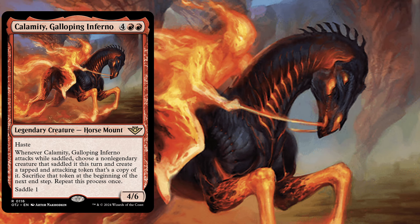Calamity has haste and whenever Calamity, Galloping Inferno attacks while saddled, choose a non-legendary creature that saddled it this turn and create a tapped and attacking token that's a copy of it. Sacrifice that token at the beginning of the next end step and repeat this process once. What this means is that on attack you will create two token copies of a non-legendary creature that saddled Calamity. We are going to build Calamity as a mono-red aggro deck which wants to create a bunch of token copies of very powerful creatures.